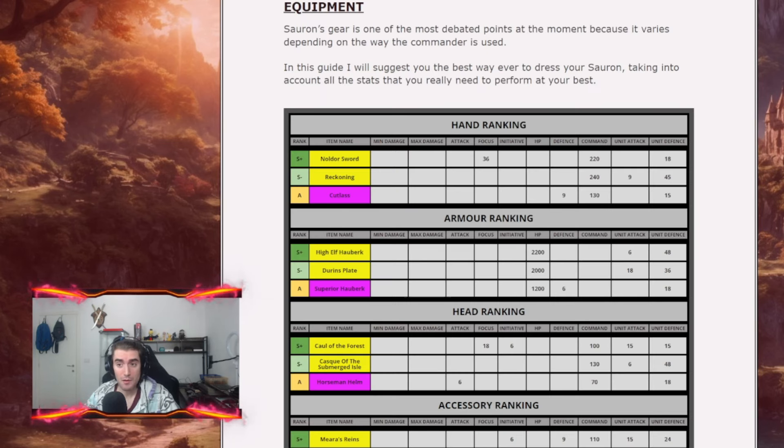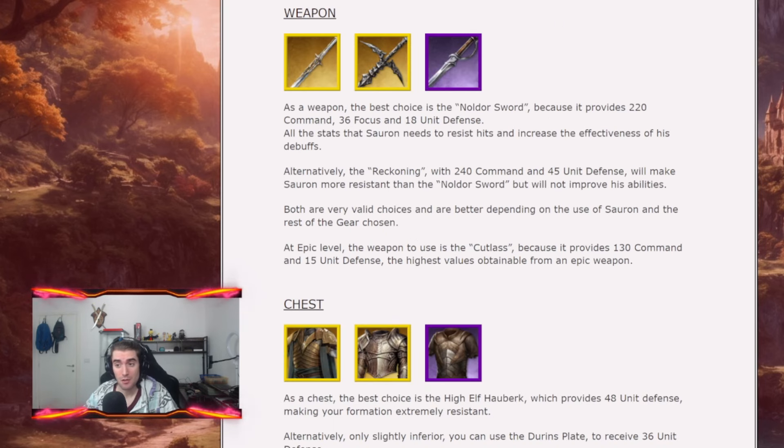Talking about Sauron's gear — one of the most debated points right now depending on what role you want to give him. For the weapon, the best in slot is the Noldor Sword, which provides 220 command, 36 focus, and 18 unit defense — all the stats you need. As an alternative, you can run Reckoning which provides 240 command and 45 unit defense, a tankier option but less effective for debuffing. If you're running at epic level, you want to run the Catalyst with 130 command and 15 unit defense.